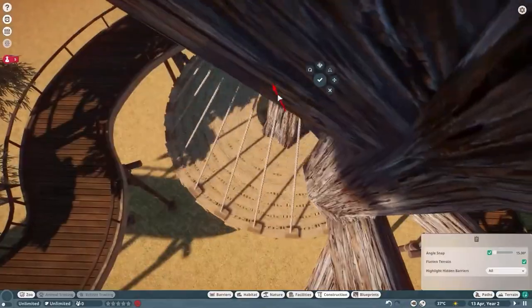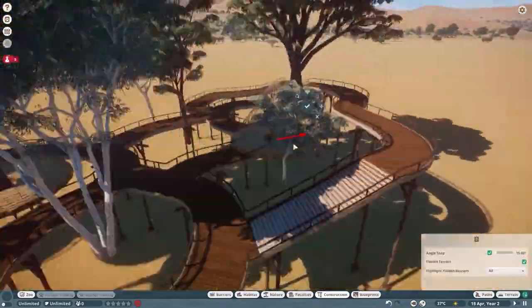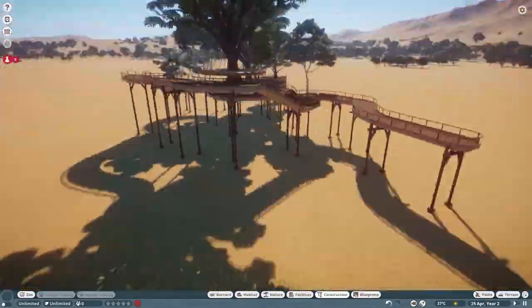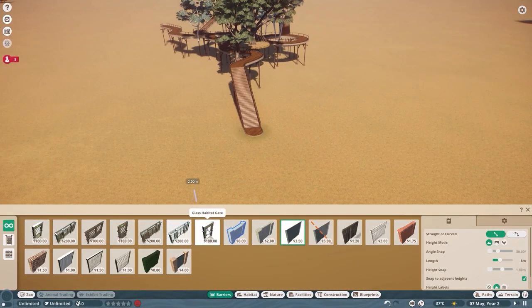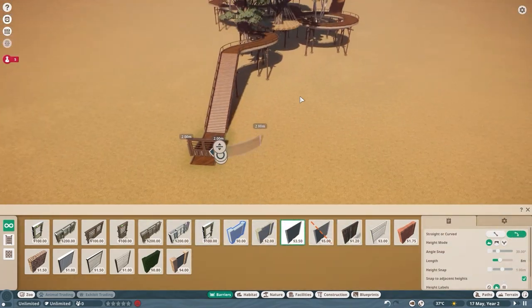So just building the little platform here, stringing up some rope around it. The idea — I don't want it to just float, it's not a magical platform, it's a koala platform — and the ropes kind of meet in the middle and they hook around the tree.